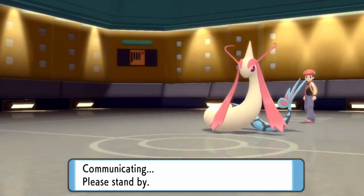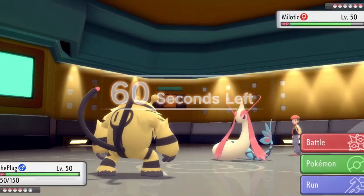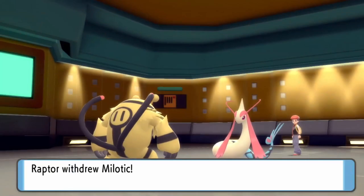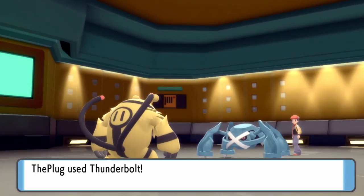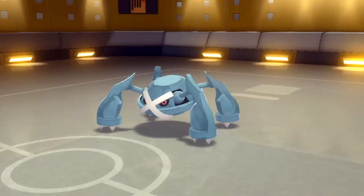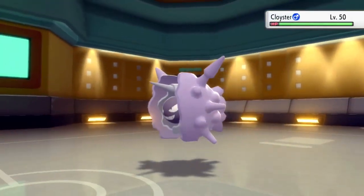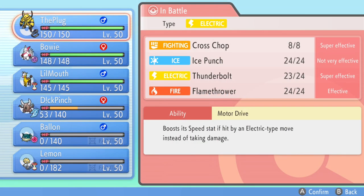I now get an empty battlefield and it's time to bring out Electivire — and this is not the type of plug you want to hit up. I go for the Thunderbolt since they don't have any switch-ins to it, so there's no reason not to click that. They decide to go into Metagross. Quick shout out — Electivire is honestly such a great Pokémon right now because of its really good coverage for a lot of the big threats in Overused. It's got Ice Punch for things like Gliscor, Flamethrower for Scizor that's on every team, and the ability to be a mixed attacker.